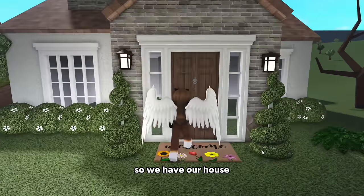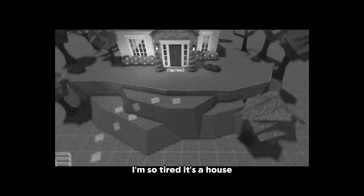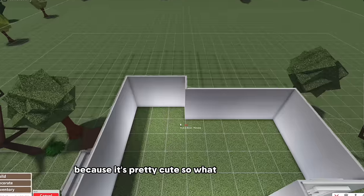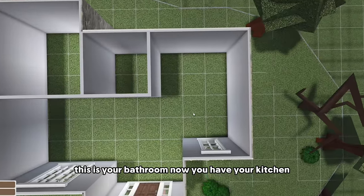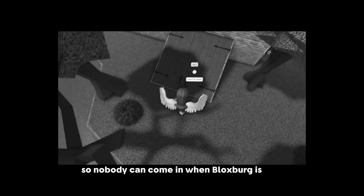I think we're done - let's see. So we have our house. I'm gonna give you a layout for those who want to actually make this a house because it's pretty cute. There's your bedroom, next up this is your bathroom, now you have your kitchen, your living room, entrance area - little starter home. So nobody can come in when Bloxburg is free, and then you just come down here and close it on your way down.